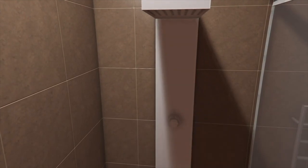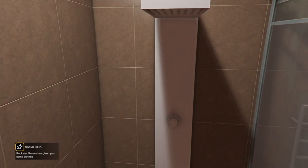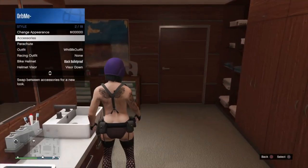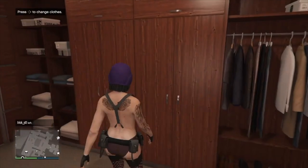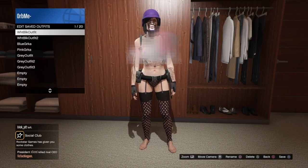First and foremost, save the outfit that you are wearing as this is not a saved outfit right now. Open up your interaction menu and check that your male component outfits have successfully transferred over. Go into your closet, save the outfit you're currently wearing, and then we can begin merging.